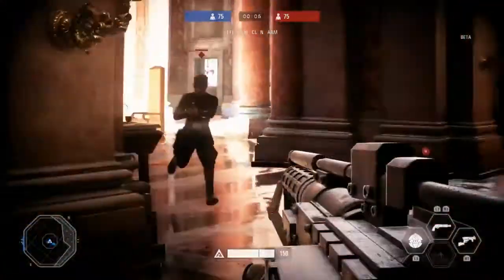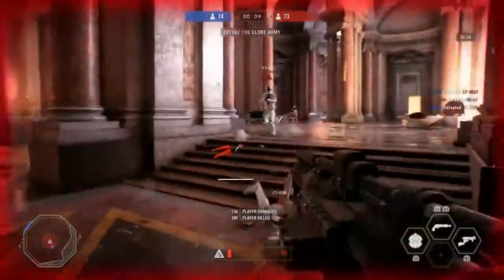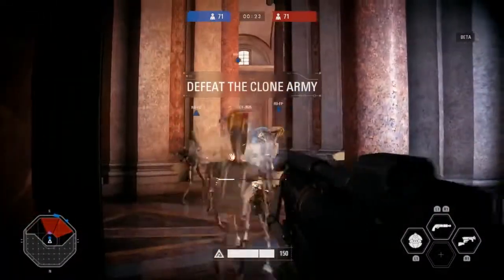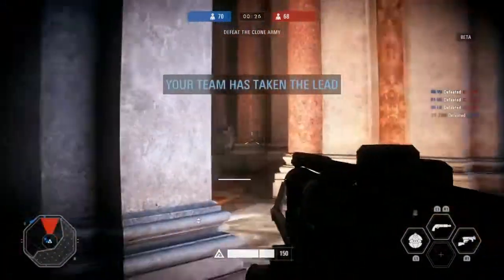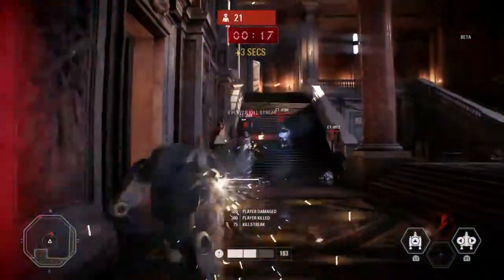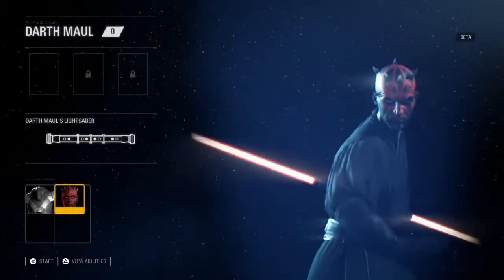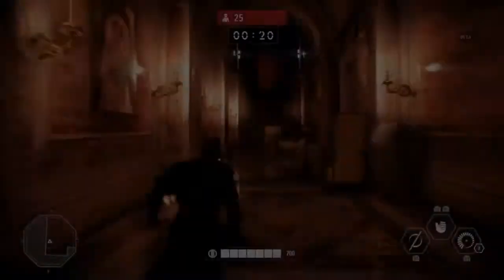In the beta we have the Onslaught mode and we have the Team Battle mode. There's a little bit of difference between the two of them. Team Battle is where you can play with or against a friend and try to be the first to kill 75 units. Or in Onslaught, you want to kill 25 guys as fast as possible.